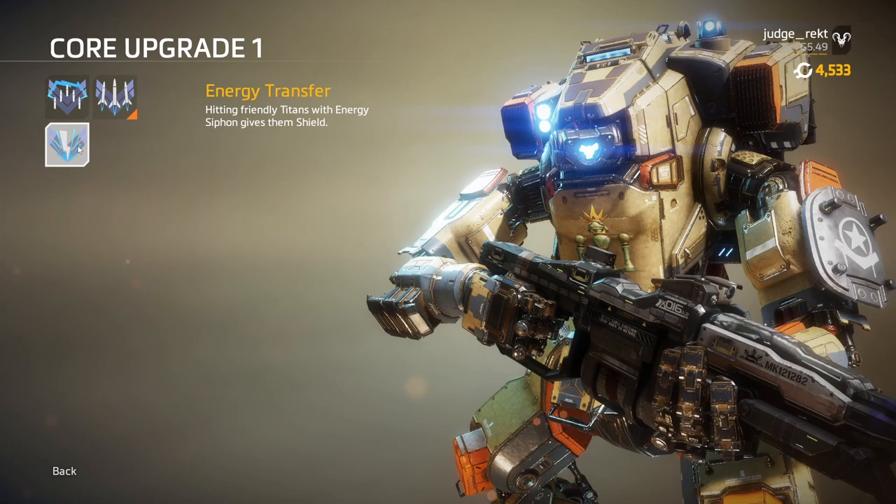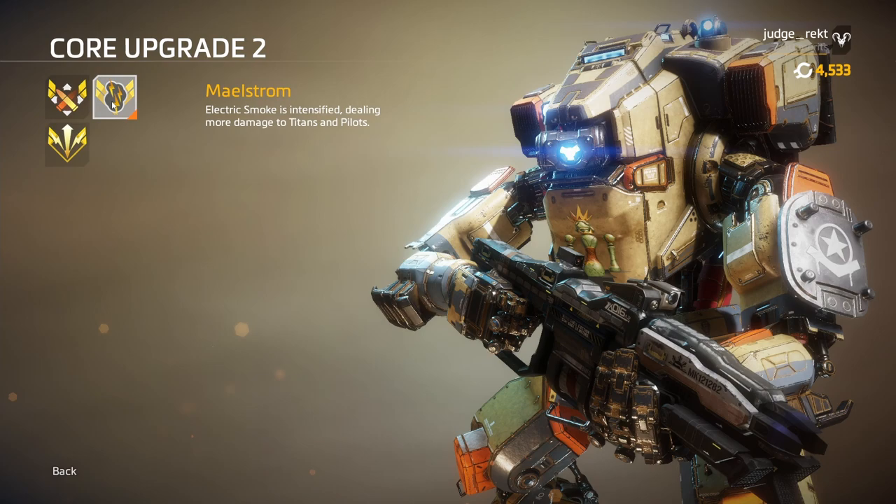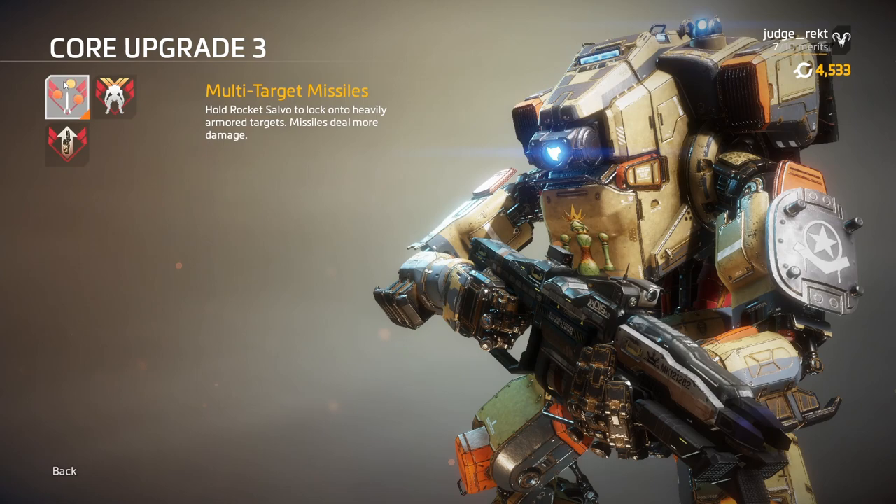At stage 2, you can select one of the next three perks. There is Rearm and Reload, reducing her reload speed and cooldown for the Rearm ability. Maelstrom increases her electric smoke damage big time, and Energy Field gives her energy siphon an AOE effect at the point of impact.